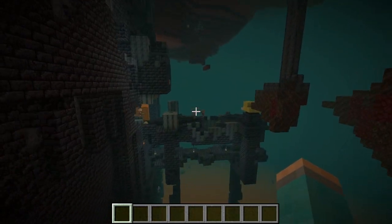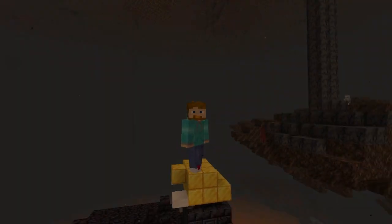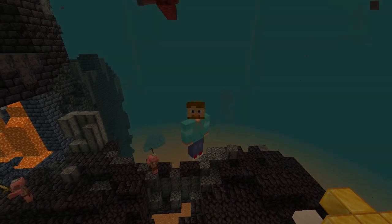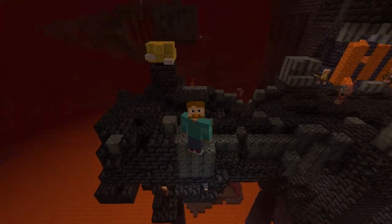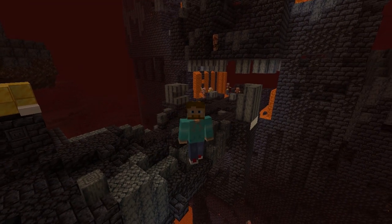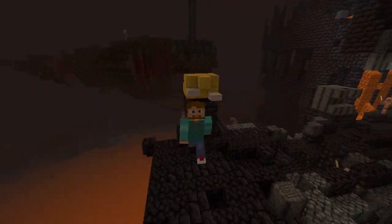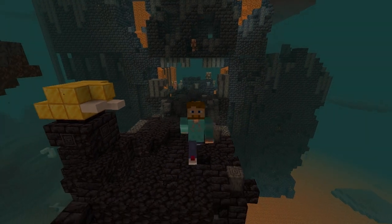So I showed you how to find it in survival and through cheating or in creative. There is one other way technically: if you have the seed to your world, you can go to a website — just Google an overview map tool — and type in your seed to locate Bastion Remnants. A program I like is Amidst; you can download it and find Bastion Remnants, as well as other structures, biomes, and more.